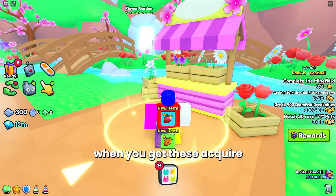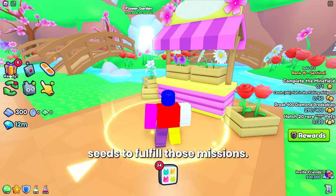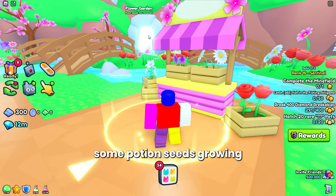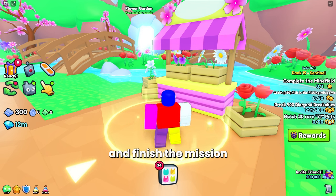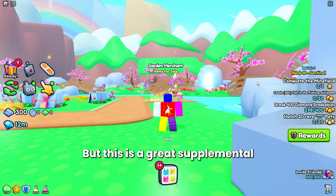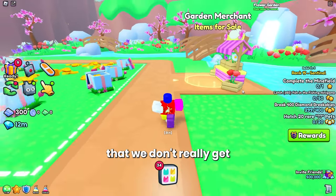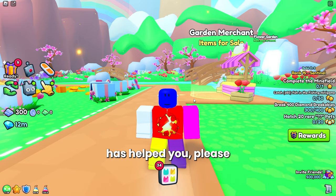Another strategy: when you get 'acquire potion' missions on the right side, you can use potion seeds to fulfill those missions. When I'm done planting I'll often leave some potion seeds growing naturally, and then once I get a mission to collect potions, I'll come over and finish it by harvesting those plants. This is a great supplemental diamond income for newer players and even upper-level players. If this Garden Merchant guide has helped you, please like the video.